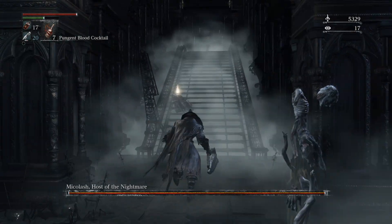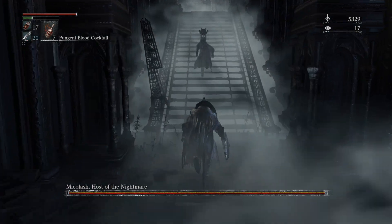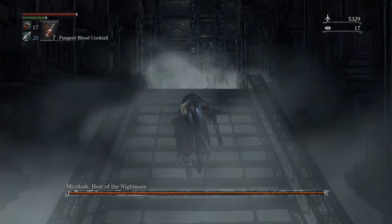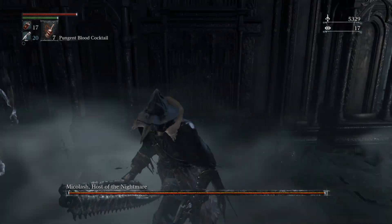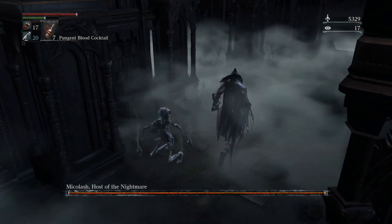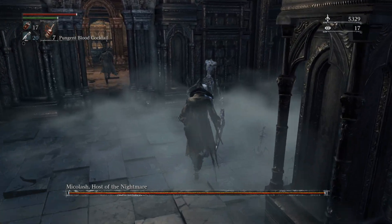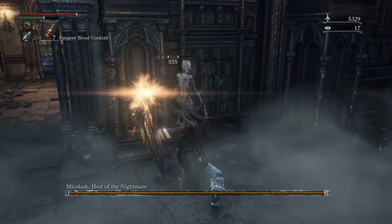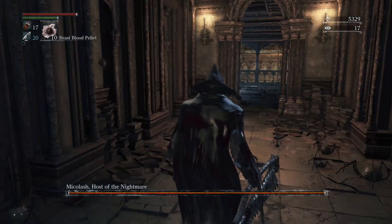The first phase is relatively the same every time if you know where to go. You will want to redirect Mikolash into his first torture chamber room by going down the end of the first hallway, following him until this corner, then doubling back and pushing him into his torture chamber. Take out any threatening skeletons right outside the room. You will want to slightly aggro him to force him to walk out of the room and into the small hallway where it's much easier to bully him.